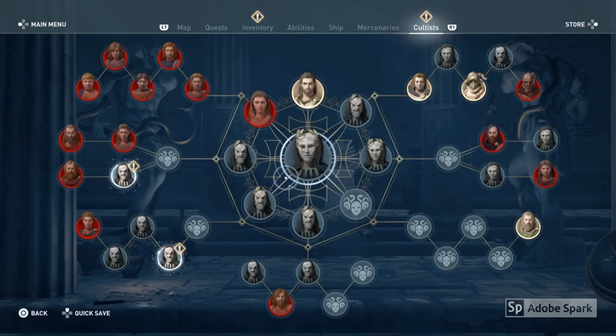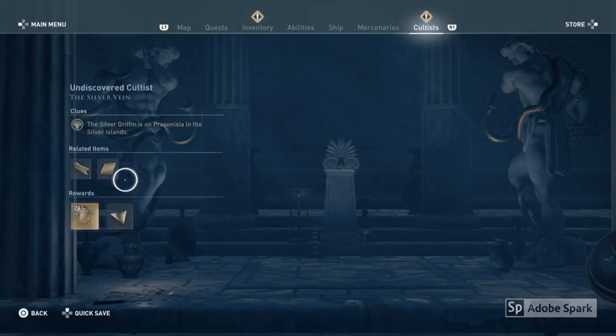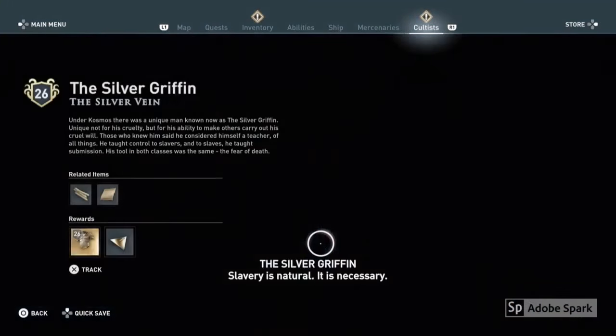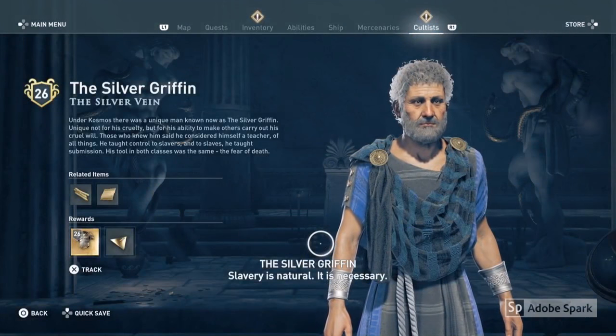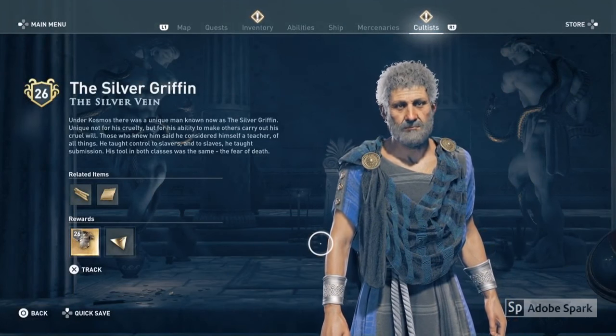Now I've got the clue, I'm going to head into the Cultist menu and now I can reveal the identity of this character and just unveil him. This is the Silver Griffin and he's only level 26, so I'm going to track him and go and take him on.